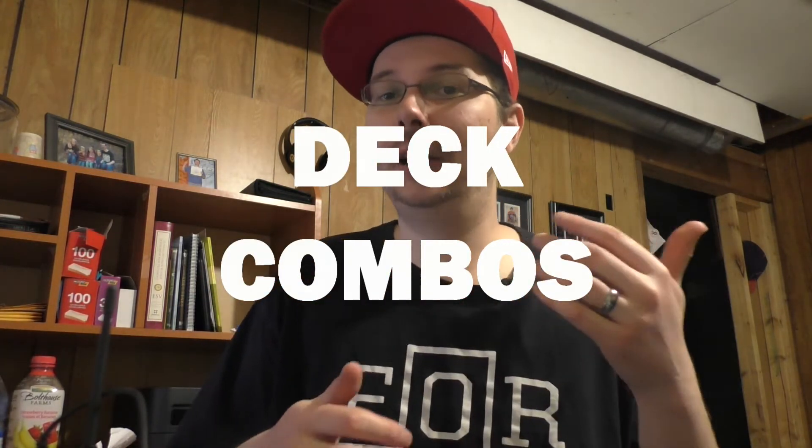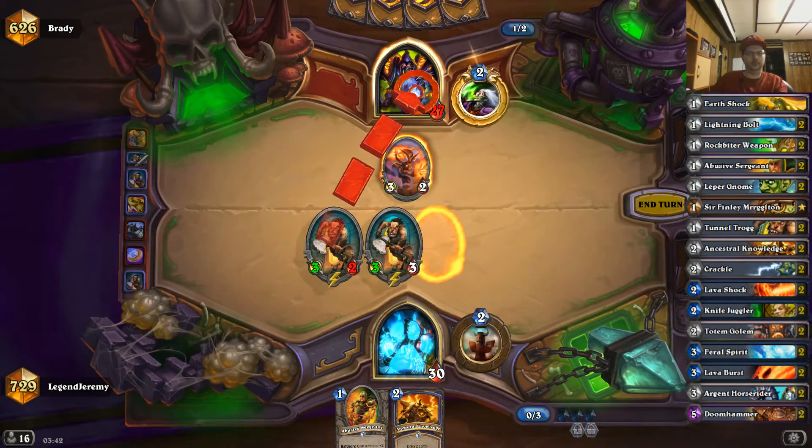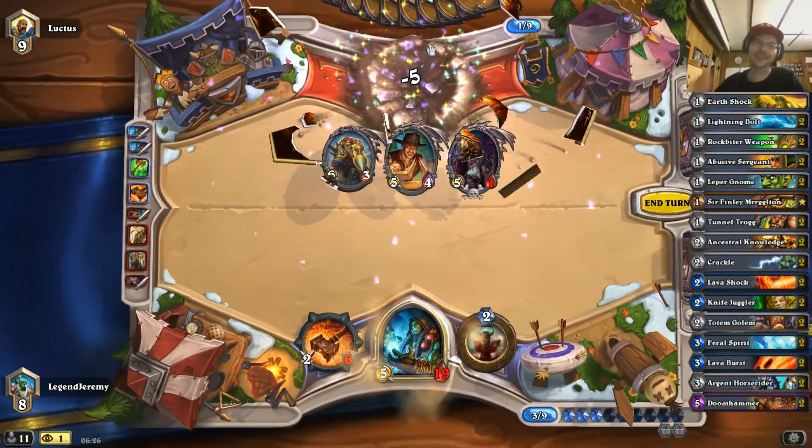The combos for this deck are really just two. First: Tunnel Trog plus any Overload card. The ultimate combo is Tunnel Trog on turn one, then coin Feral Spirits — you get a 3/3 Tunnel Trog with two 2/3 taunts, and at that point it's usually GG. Second: Doomhammer plus Rockbiter, which allows you to attack for ten damage since the weapon has Windfury. Usually you want to save Rockbiter for Doomhammer, but against an aggressive deck where you need to clear a minion to keep your board, it's okay to use it early.